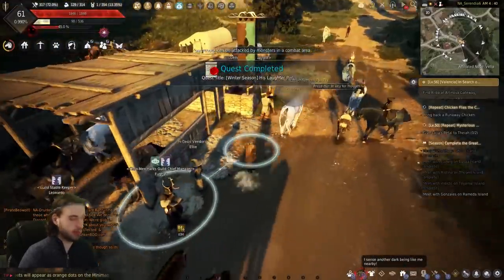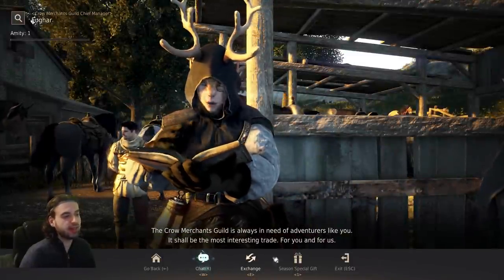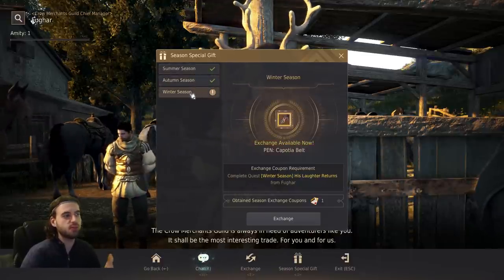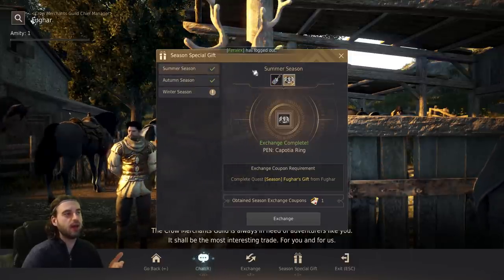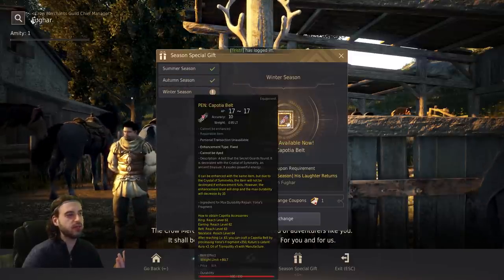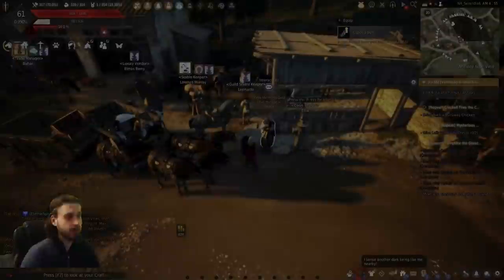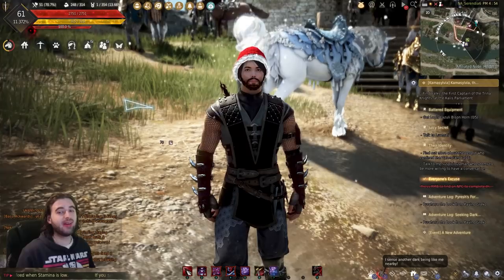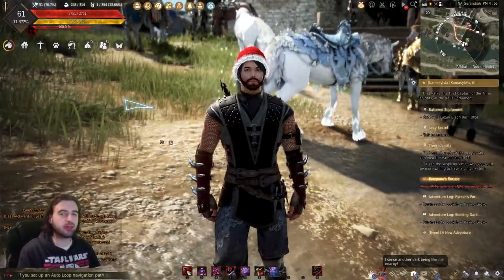Congratulations, we finally made it! Now, talk to Fugar and click on the 'Special Season Gift' option. You'll see the different seasons — summer, autumn, winter. If you haven't claimed rewards from a previous season, you can use your exchange coupon on it now. I'd recommend taking the ring if you haven't done either of the two previous seasons; otherwise your only option is the Pen Kabocha belt. Click the exchange button and congratulations — after two hours of struggling, you'll have the Pen Kabocha belt in your inventory. Enjoy your free Kabocha accessory, whatever you end up choosing.